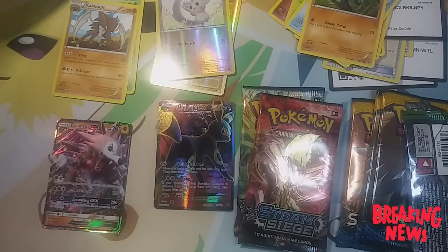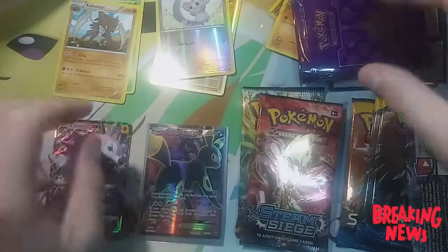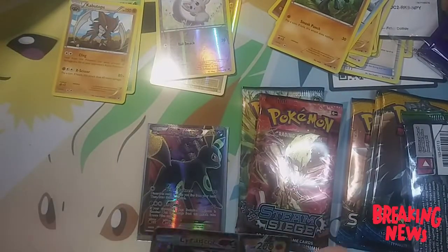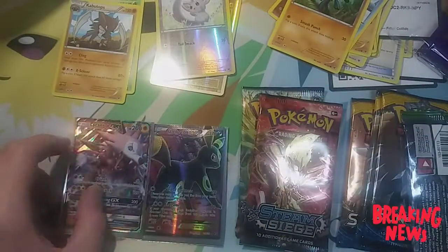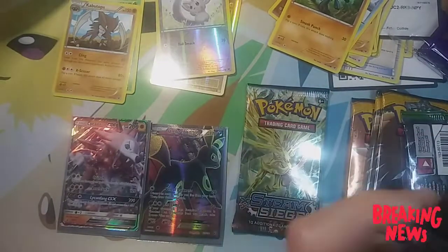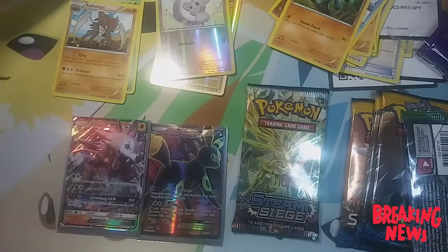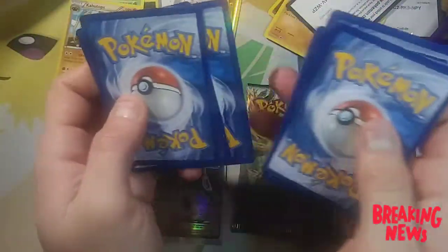I wasn't prepared but I am now — looking all fancy. So we got the Lycanroc — I got the Accelgor Ninja somewhere floating around this room. We got the Umbreon EX getting its torque on, and we got the Lycanroc over here putting a Snaggletooth on somebody. Steam Siege — it ain't steaming unless it's Sieging, you know what I'm saying?